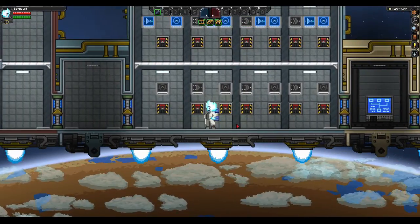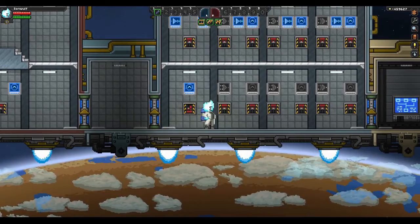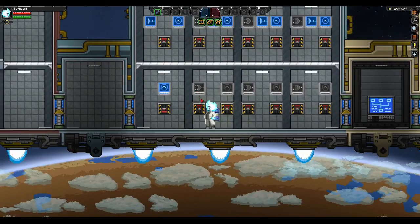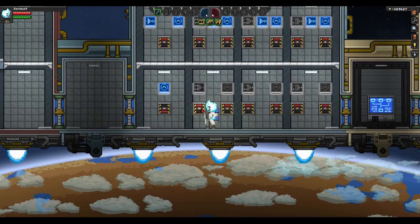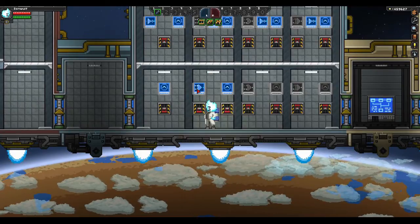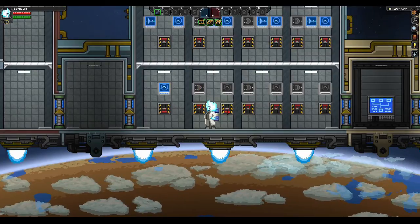Here we have the various gates. This first one is a no gate — simple, turn it on and it'll turn on. Here we have an AND gate. The AND gate requires both inputs to be on in order to send a signal out. Right now they're both off — no signal. One's on — still no signal. Now they're both on and we finally get the signal. Turn one off and it goes off.